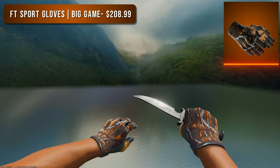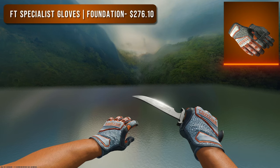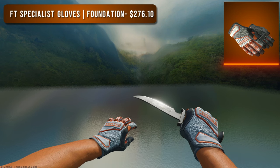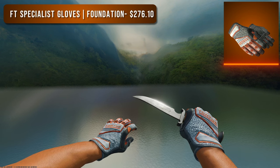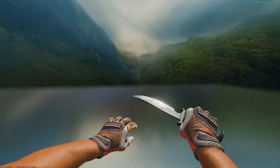Next we have a pair of Field Tested Specialist Gloves Foundation. I know these are some of the most hated gloves in the game, but they're so clean — honestly some of my favorites. The base color isn't orange but the accents are, and it looks great. They're super sleek, match with a lot because the base color almost looks white, and for under $300 they're still an amazing option.